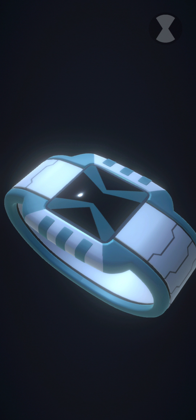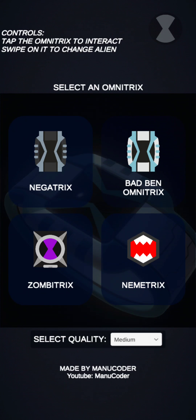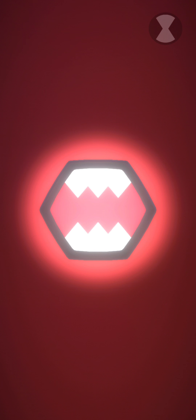And we'll go to the Nemetrix next. So, the Nemetrix is kind of like for Khyber. If you don't know who he is, he's a villain in Omniverse. So, we'll go to here. There's different aliens that his pet has, like a cat or a dog. And you get that sound. And I do like the red color on there. And for the timeout sound, it's just the same thing.